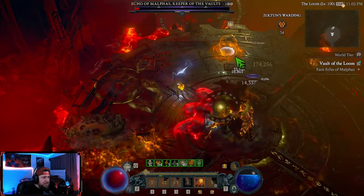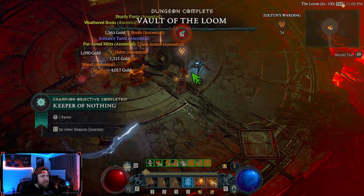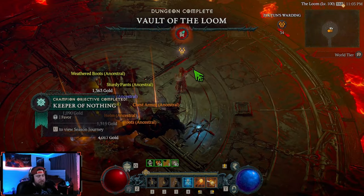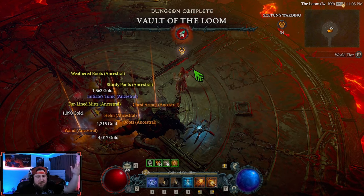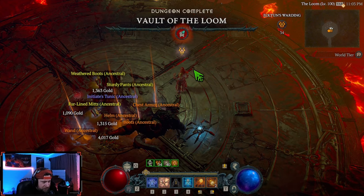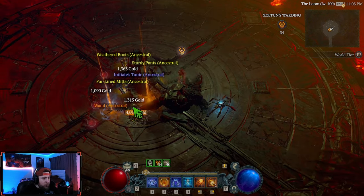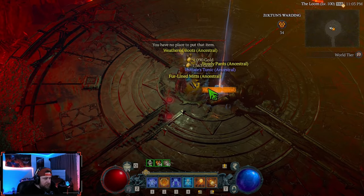Echo of Malthus, Keeper of Vaults — done! That's all you gotta do: dodge, duck, dip, dive, and dodge. Easy. It's a pretty nice fight overall.